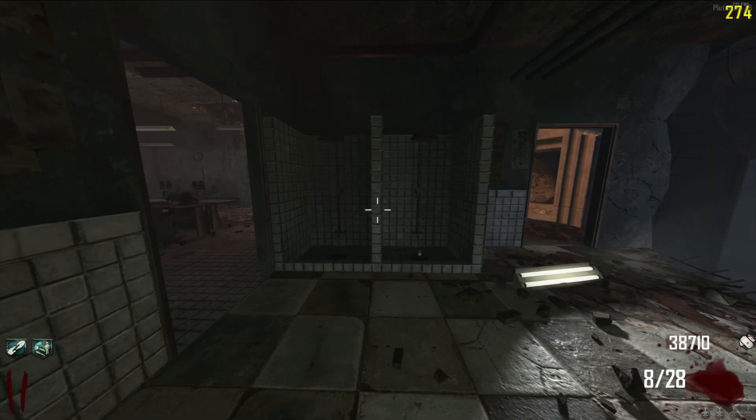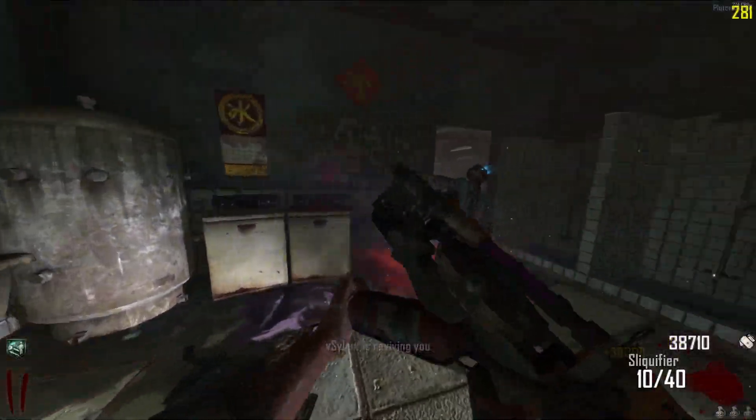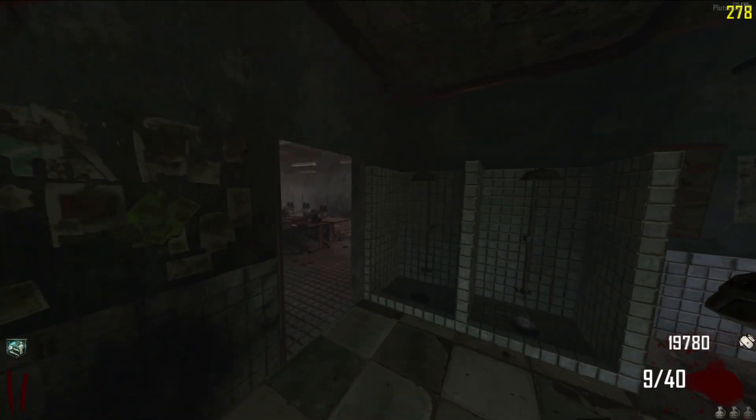Once you are finished with both, down yourself near the bank, and while you're in Who's Who, put all your money in the bank, then revive yourself. Once you are up you will have the same amount of money from before you downed yourself. Now deposit all the money in the bank, and that is how you duplicate your points on Die Rise.